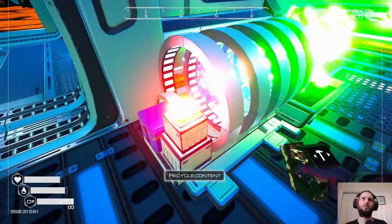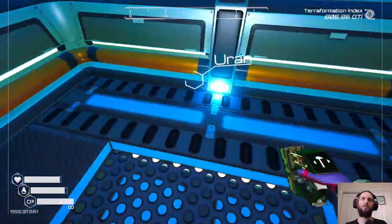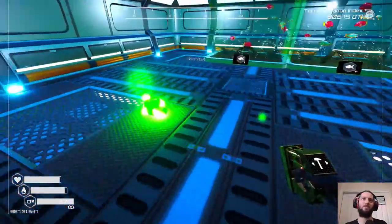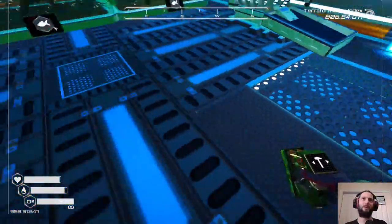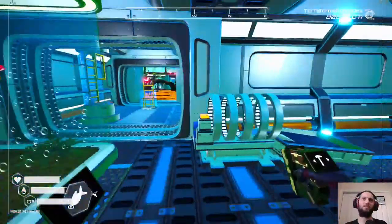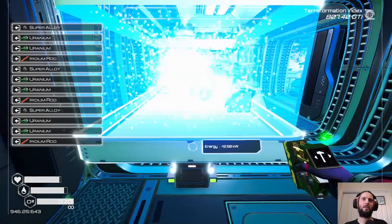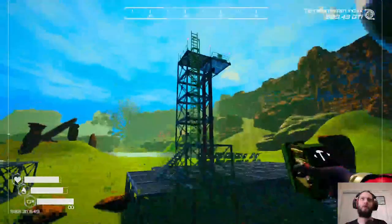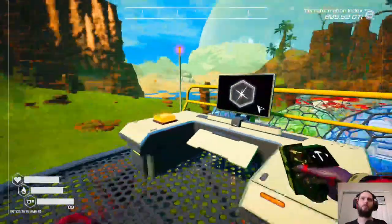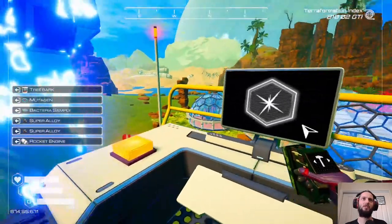Deconstruct a uranium rod, pop it in the box, push the button and we get all this stuff. I really wish it went into a container so we could pick it up properly instead of it clipping randomly. We should be able to send off three more rockets, which will boost our oxygen up to almost 10,000 with the multiplier.